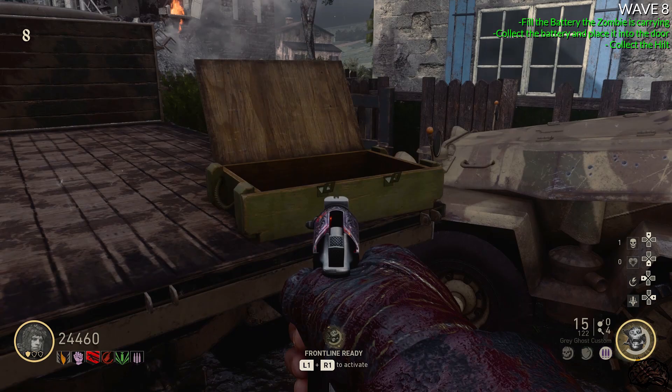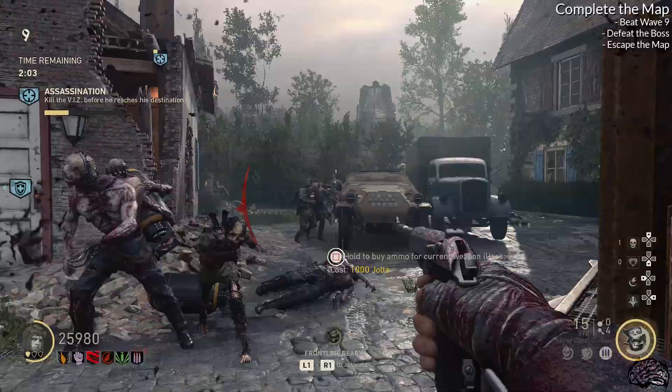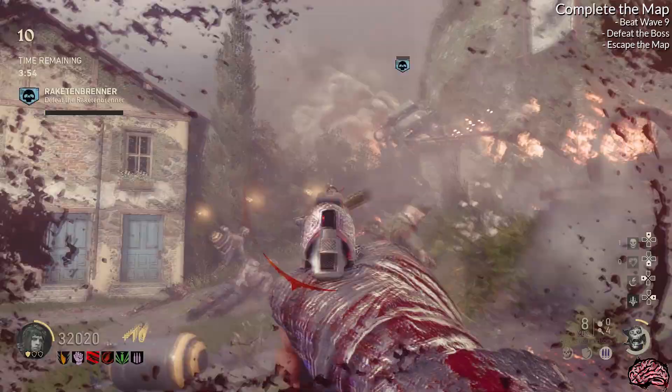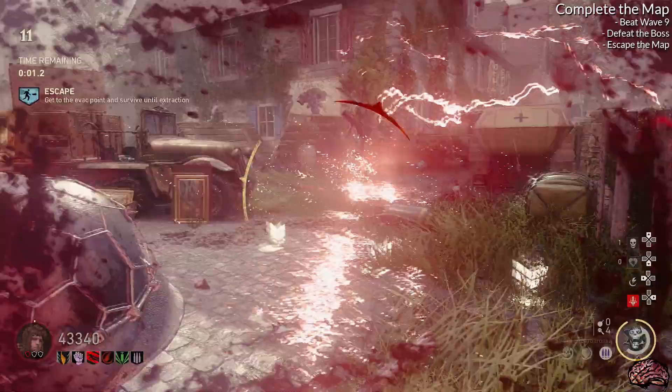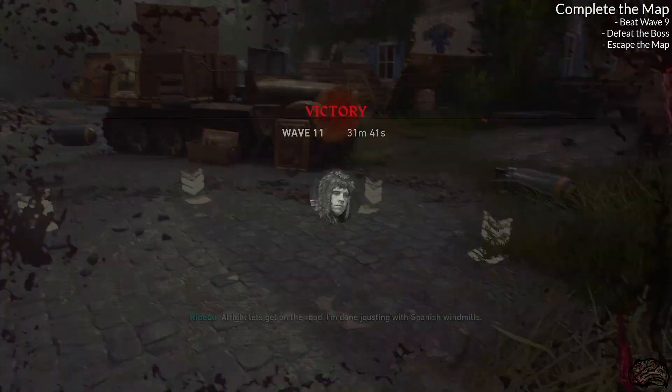In my game I have the sword because I've already completed the Easter egg in the public playlist. For the first map, Into the Storm, that is all you have to do Easter egg wise. The only other things are to complete the wave 9 objective, defeat the boss Rackenbrenner on wave 10, and then successfully escape the map. Hopefully that helped you out with the first map.